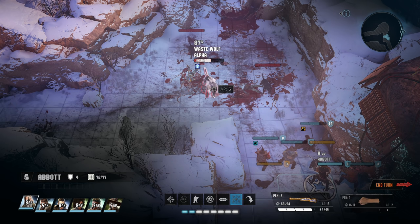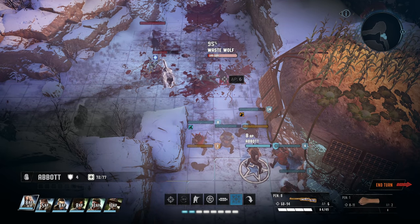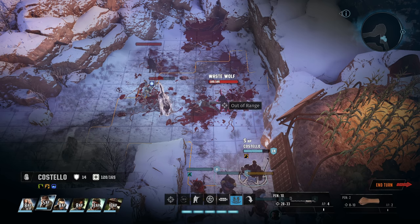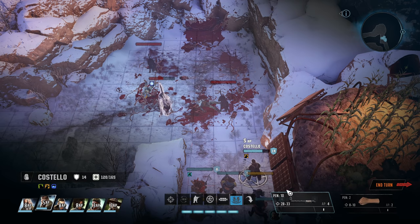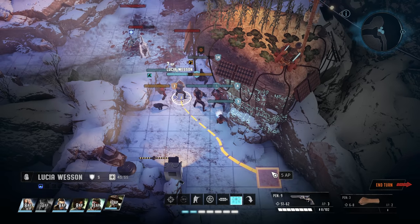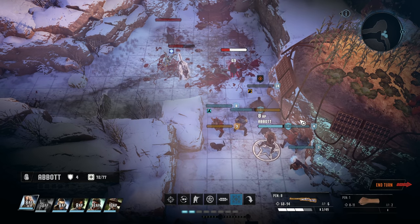I wish there was a way — and maybe there is — to check the status of these things. I think we try and deal with this here. We're not in cover. We have a 95% chance. I'm only worried that Costello takes a bit of a beating. What we could do is just move up one space and throw on a little overwatch, because these guys being all melee might want to come for us pretty aggressively.